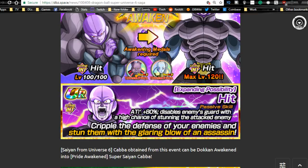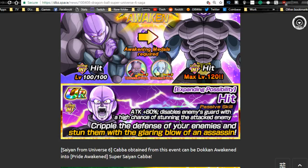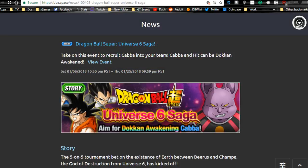Hit is really awesome when doken awakened — he gets attack plus 80 and disables the enemy's guard with a high chance of stunning the attacked enemy. So he doesn't have to worry about guard damage reduction, which is definitely worth it for an extreme intelligence unit. He doesn't link that well with people, even after doken awakening, so you'll rely on support. But mono intelligence typically does rely on support for Ki, and there are a lot of good attack links. He does some decent damage and has a high chance of stun.